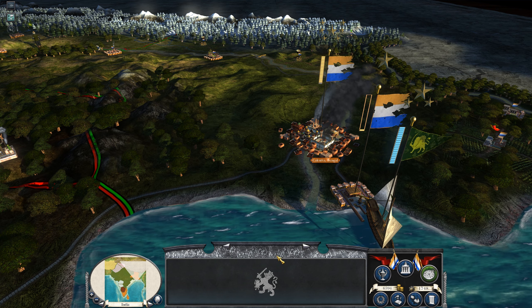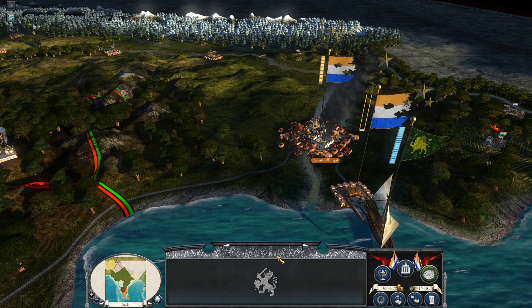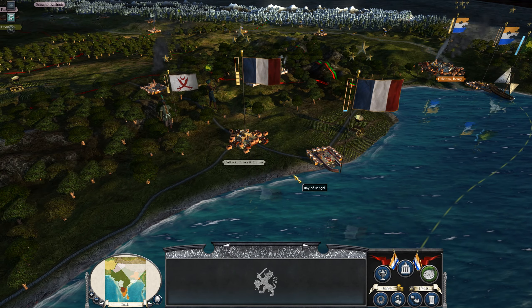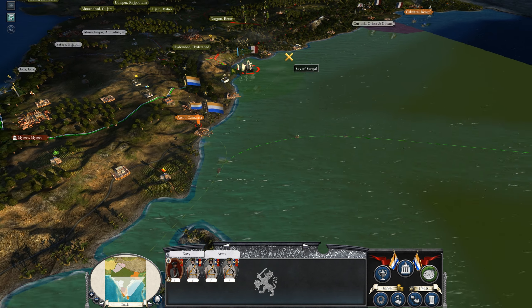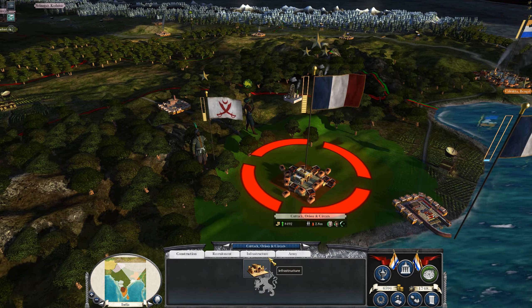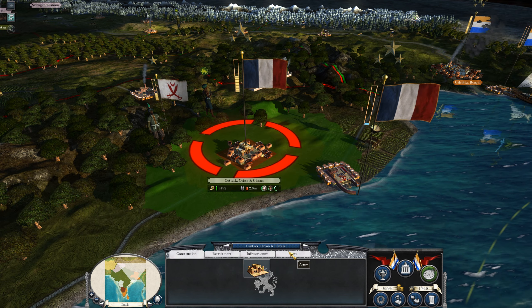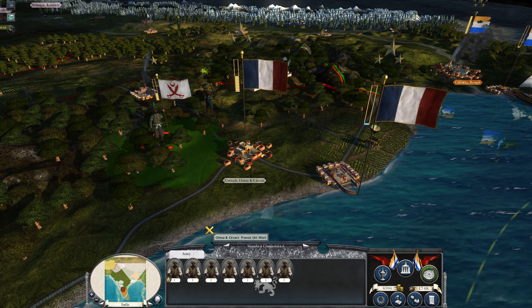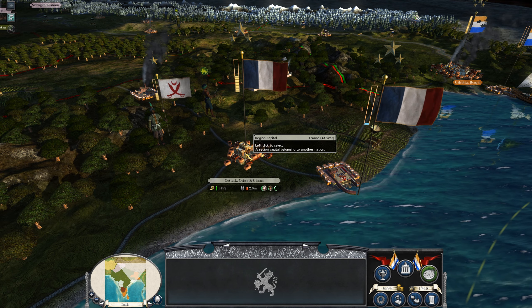Welcome back to Empire Total War with the Imperial Destroyer mod. We have been able to take Calcutta, and since then, the French actually did land over here. I was speculating a little bit where the fleet were gonna land their troops, and they did in fact land them over here, marched in and took the town. I killed or destroyed the fort beforehand, so they are left in the open, and who knows what the armed populace of the region will do once they attack.